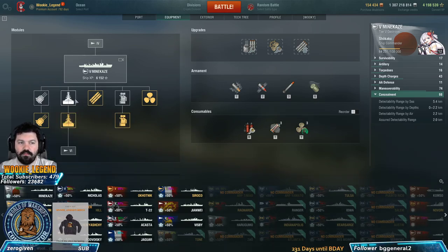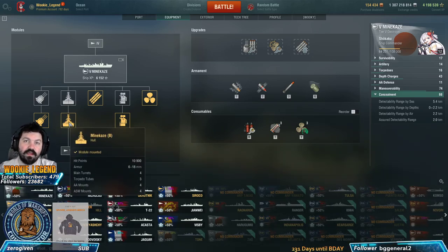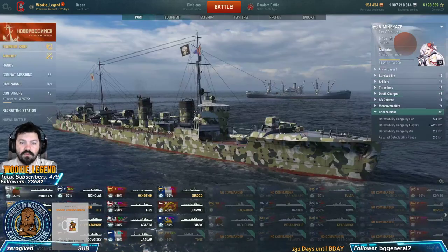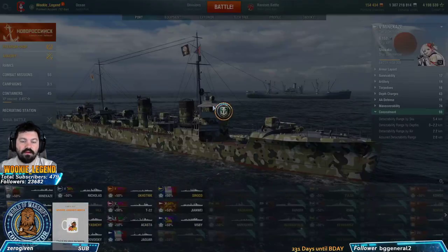When it comes to modules, scrolling over tells you the positives and negatives. I would always suggest going for the Hull upgrade first because it gives you the most health, and then the gun upgrade if you'd like. It comes down to preference but the hull should always be first.